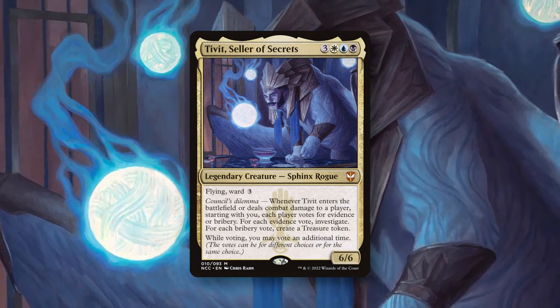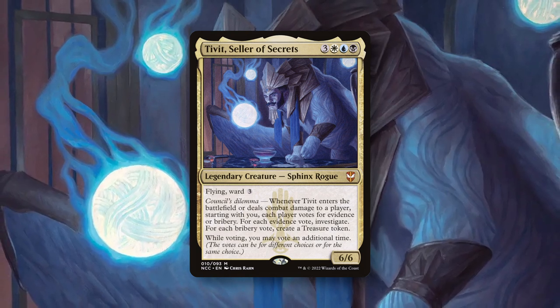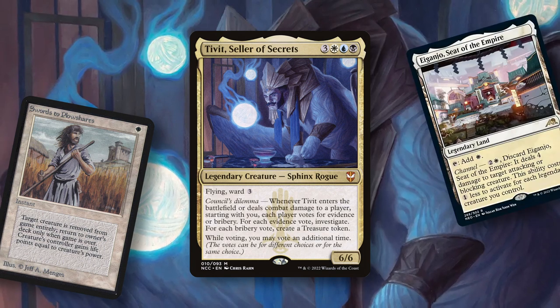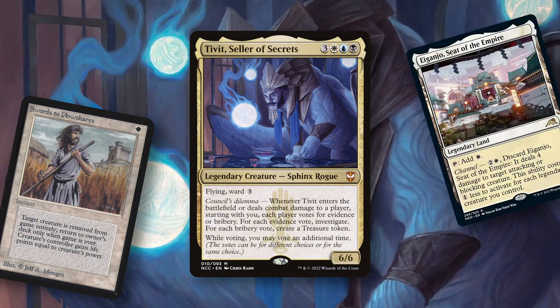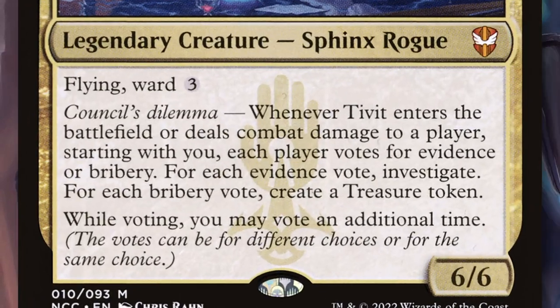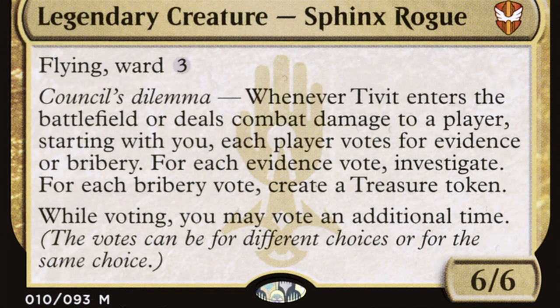Tivit is a 6/6 Esper Sphinx Rogue for three white-blue-black that has Flying and Ward 3, meaning if Tivit becomes the target of a spell or ability, that spell or ability is countered unless its controller pays three. It also has an ability called Council's Dilemma: whenever Tivit enters the battlefield or deals combat damage to a player, starting with you, each player votes for evidence or bribery. For each evidence vote, investigate — meaning make a Clue token. For each bribery vote, create a Treasure token. While voting, you may vote an additional time.